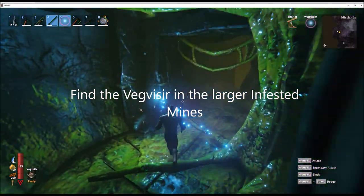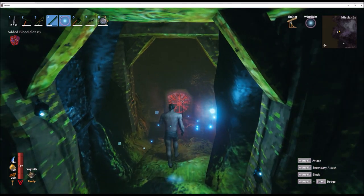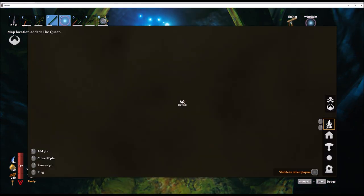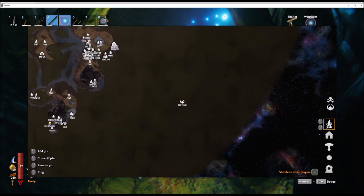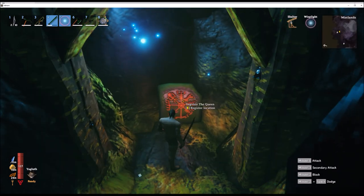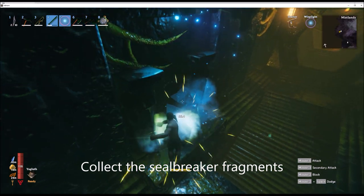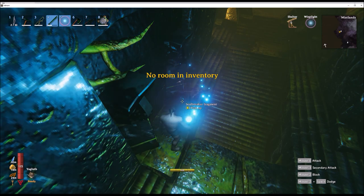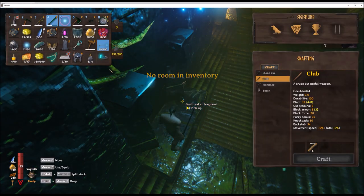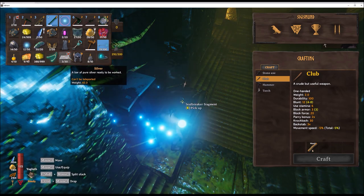The vegvisir for the Mistlands can be found in the larger mines — here you can see what it looks like and it shows you where the queen is, really far away from where you started but thankfully not too far. You also want to collect these seal breakers — you'll have to smash them open and it'll give you the seal breaker fragment. Collect these because you'll need them later on for the boss.